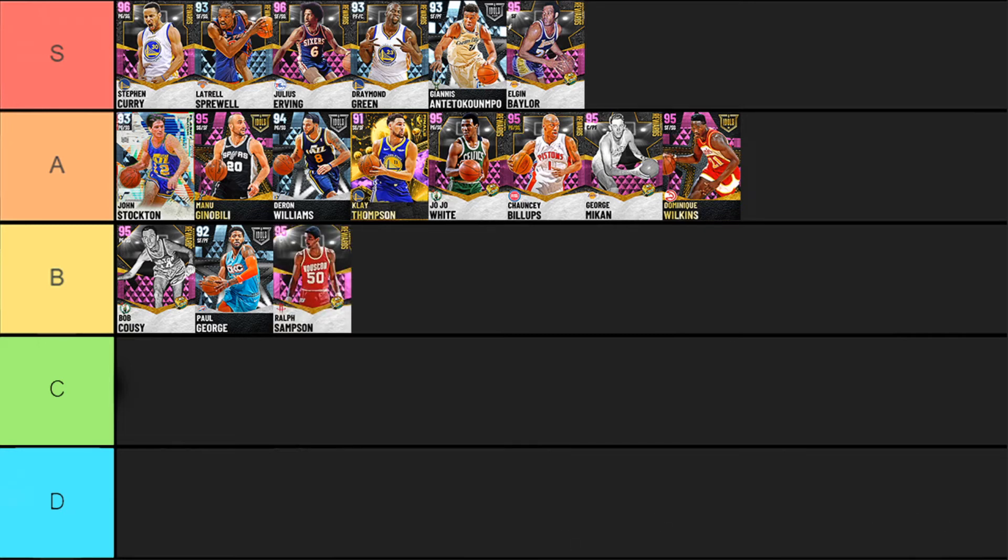Ralph Sampson is a card actually hindered by one big thing so massive he had to go into B-tier — he has a 44 speed. Ralph Sampson has Hall of Fame Intimidator, which is one of the best badges in the paint, awesome defense, really good post game, he's 7'4, he can even shoot the three and mid-range, and has awesome tendencies in the paint. His jump shot is iffy, but he is just so slow that I had to put him into B-tier.